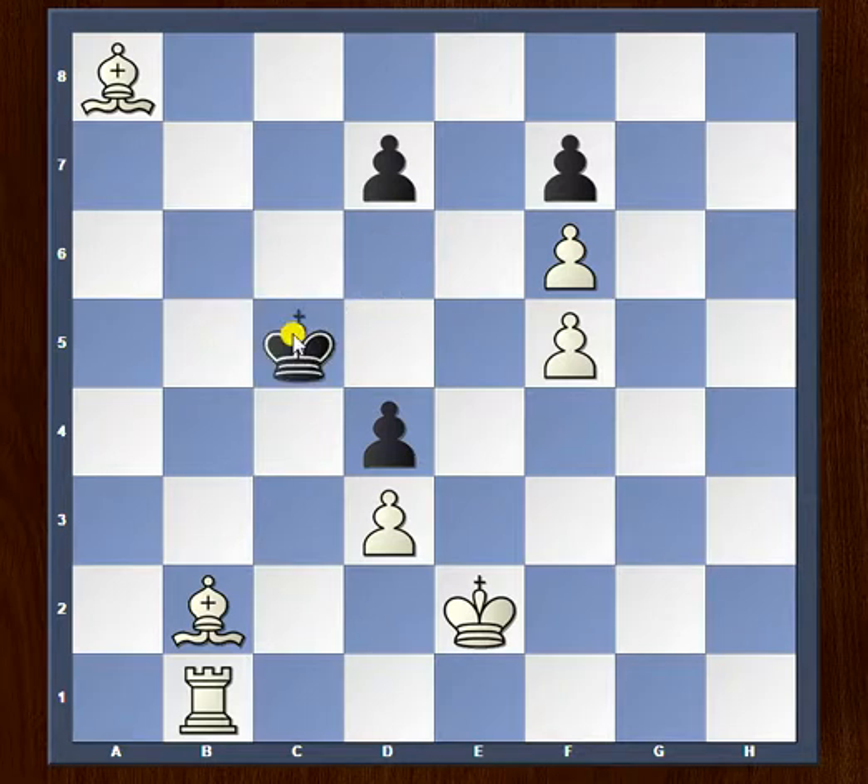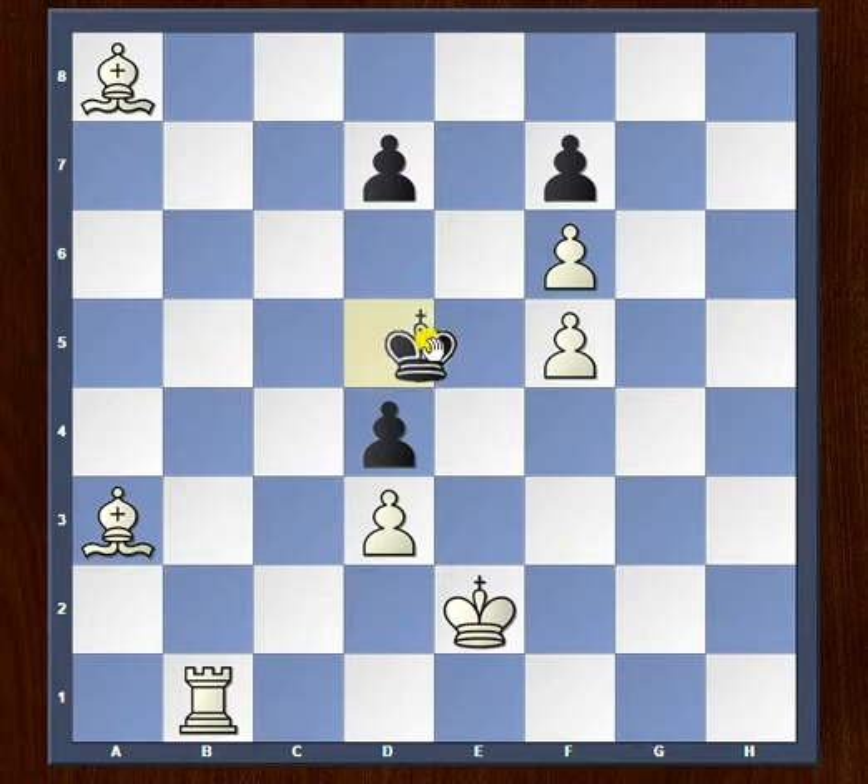King takes on c5, and this is the point — white plays Bishop to a3. This was the whole point of putting the rook on b1: the rook on b1 controls b5, so the king cannot go to b6 or b5, and it cannot use c6 or d5 because of the bishop on a8. It cannot use the d6 square either. Basically, it's checkmated right in the center of the board.